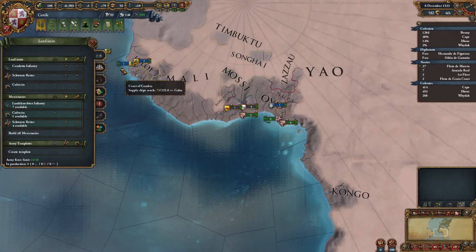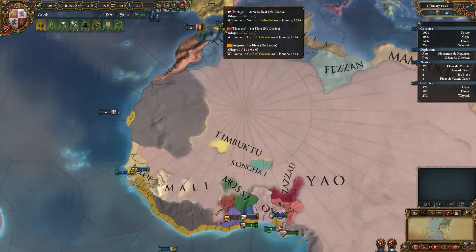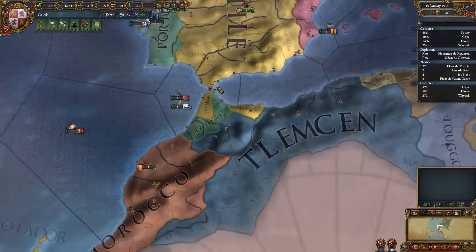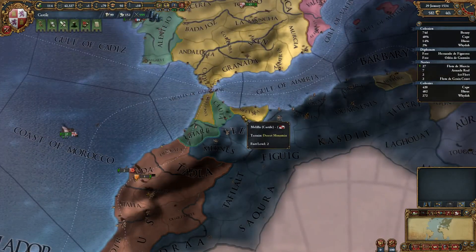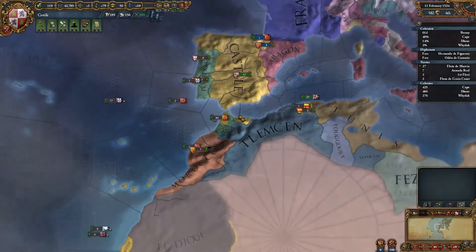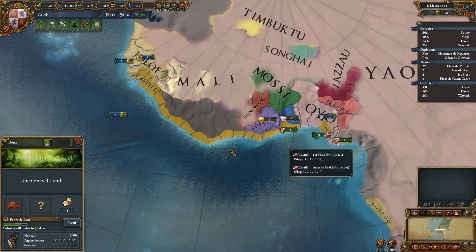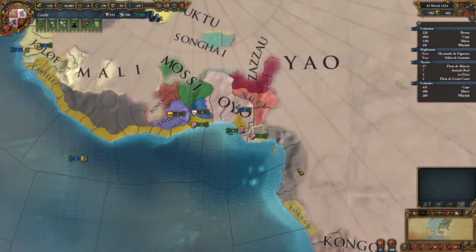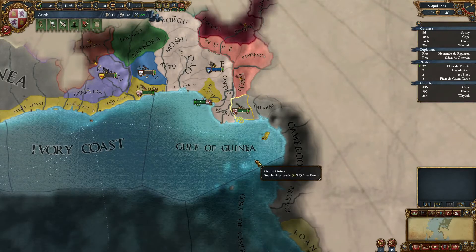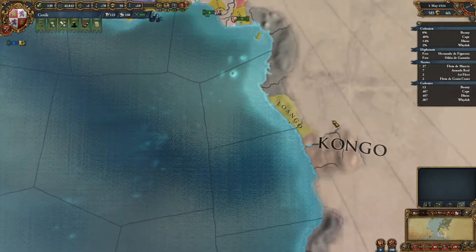How many ships can I build by the way? I can build a lot. I think I should start on building some more light ships. I just don't have that much money. Let's see — when the colonist arrives in about a month, there'll still be three more provinces on this stretch here, and as soon as I can spare some troops, I'm gonna go ahead and protect Red Congo.